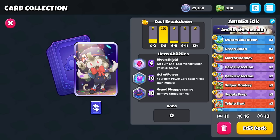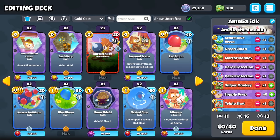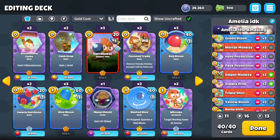Let's take a look at her hero abilities. With 4 Bloontonium, she gains a passive — a Bloon Shield that puts it on the last friendly Bloon every single turn. The active power for 10 Bloontonium makes your power cards cost 4 less. And for 18 Bloontonium, her Grand Ability is Grand Disappearance: Moves Target Monkey. And here's the deck I put together, which I'll explain more once we're in-game playing with it.